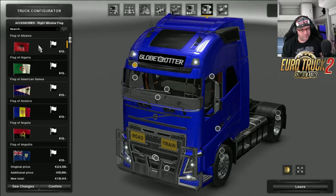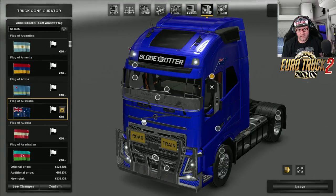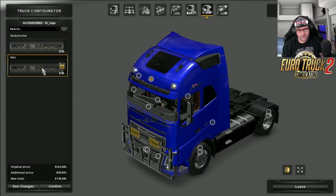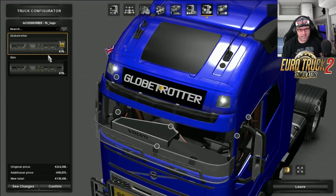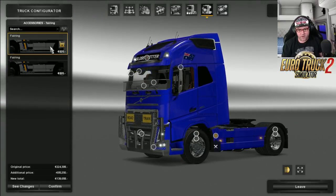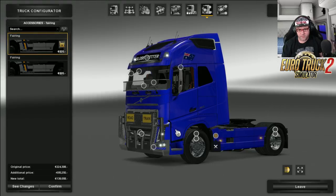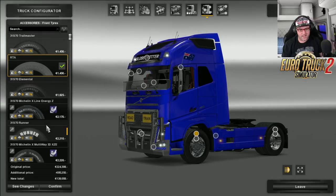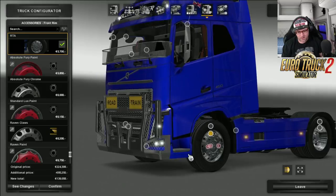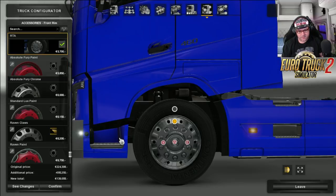Now going over to the flags — there are flags on the side. Let's get down to Australia. Why not? I'm Australian, so I'm going to choose Australia. Up the top there you can change or remove the light box. I'll just leave it as Globetrotter. Then moving down the side, you can put on your fairings — ones with lights, and ones without lights, depending on how you want it. Now having a look at the wheels — you can go with any of the standard rims, but why would you really? Look at these rims that are on this. I love these rims. They are awesome. There's your standard rims, and there's the RTA rims.